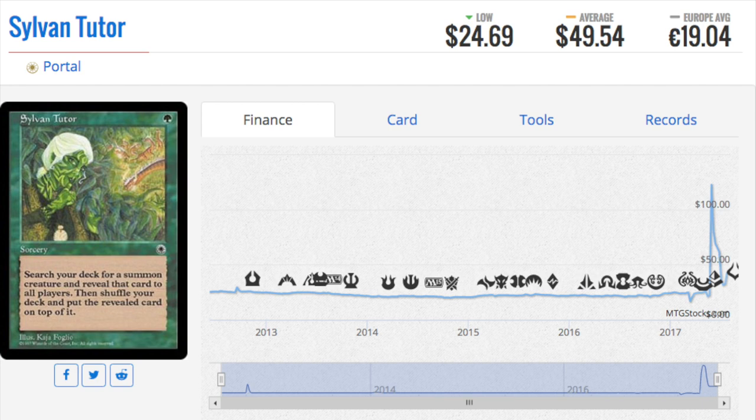Today we talk about the nine most expensive cards in Portal, going in reverse order. Portal lands tend to be a dollar or two, which is great if you played during any of these sets. Portal Three Kingdoms lands are around six to ten dollars, Portal Second Age lands are two to four, and these are one to two — the print run was much bigger.